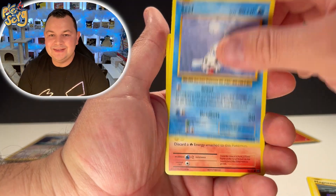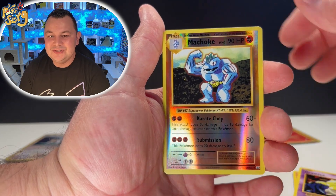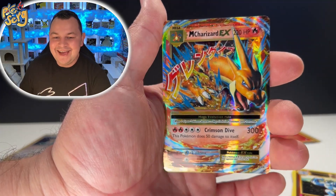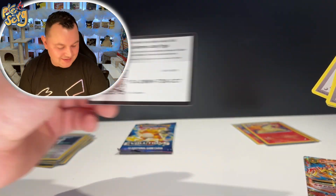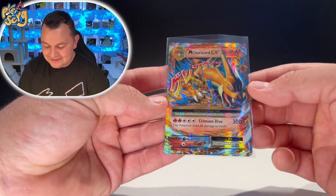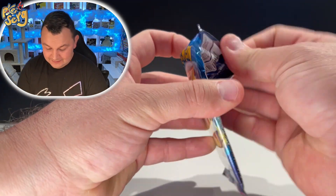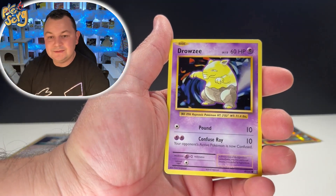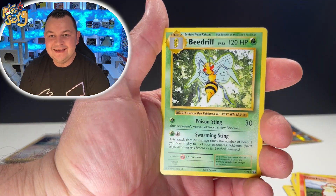Magnemite, Seal, Charmander, Diglett, Drowzee, Machoke — and we got the Mega Charizard EX! That is beautiful, oh baby! Can we get some secret rares? No, we didn't, but that is sick. Love the Mega Charizard EX. Actually really good centering for Evolutions, coming out pretty good. Magikarp, Electrabuzz, Rattata, Growlithe, another Rattata, and a Beedrill — nothing in that one, but it's okay.